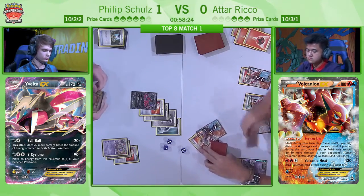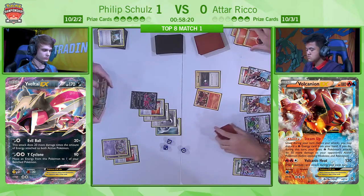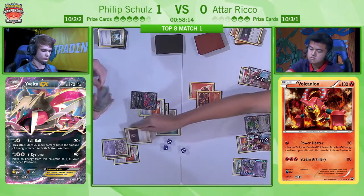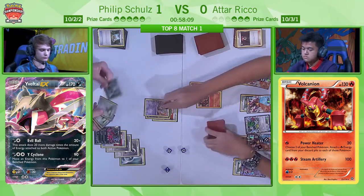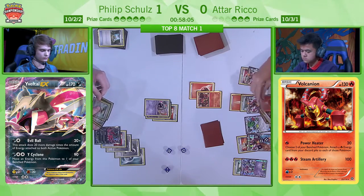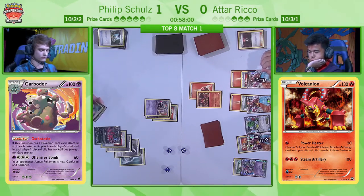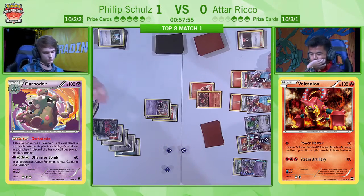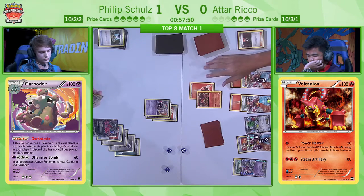We see another manual retreat from a Volcanion EX. You can use Power Heater to get two of those energy back, and there's an Energy Retrieval to get two more back, but it's still painful — you still want that energy. I think this is the stall I was mentioning earlier that Philip should be worried about. He's not getting a KO on Philip's Garbodor. He's using Power Heater, and now Atar needs a couple of turns to set up and get energy on the board, and that lack of a Floatstone on the Garbodor has cost him.